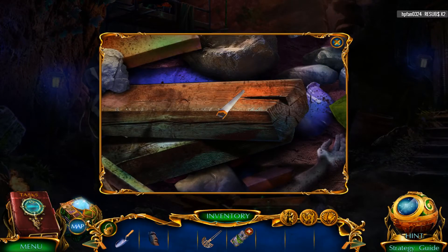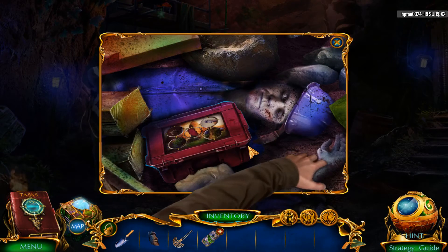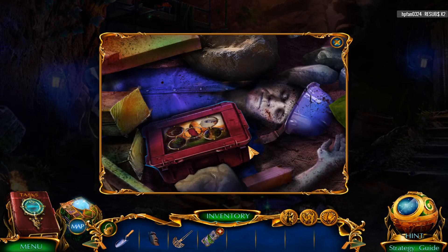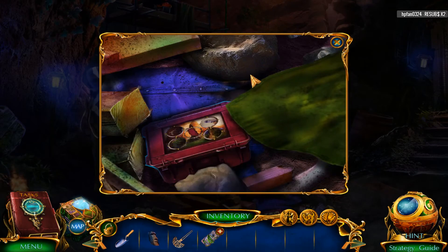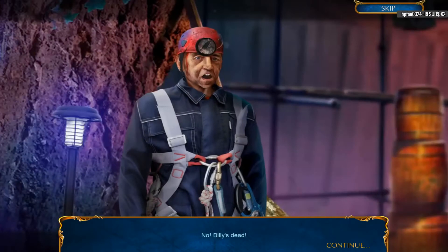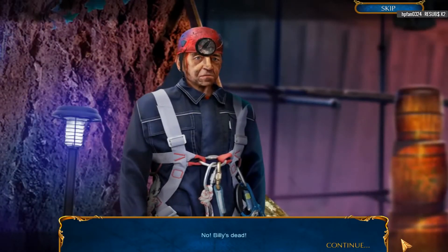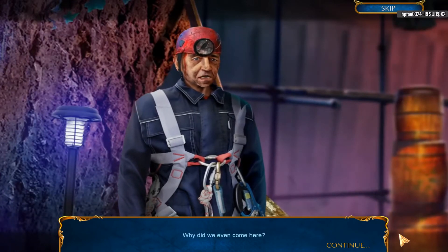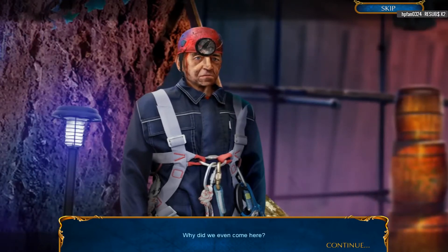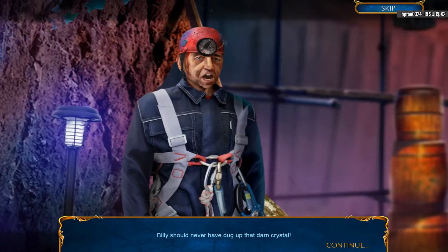Oh, we're going to saw this off. Poor dude. Jeez, this is pretty gruesome. Dude! I see dead people! Oh my gosh. Wow. It's not often you actually see a dead person in a HOPA. No! Billy's dead! Why did we even come here? I didn't drop the selfie magnet — I threw it to the ground! Billy should never have dug up that darn crystal!